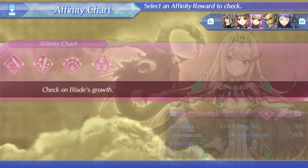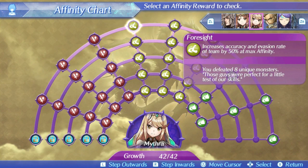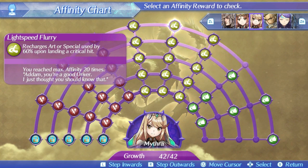If you don't have one of these chips, typically you're going to want to use a chip with higher attack and critical rate — those are going to be the best options. For Mithra herself, her affinity chart hasn't really changed too much; she has the exact same battle skills. Foresight is still a great support ability for the party and really helps out with the agility Hugo setups, ensuring that you're not going to miss too many attacks. Lightspeed Flurry has been nerfed slightly, but this isn't really a major deal since art recharge items do exist, and Photon Edge and Lightning Buster are very powerful multi-hit arts that easily get the full recharge.